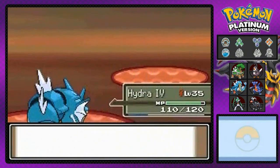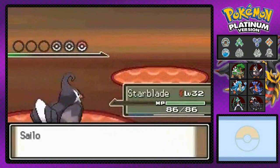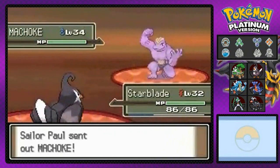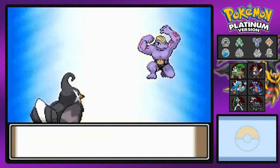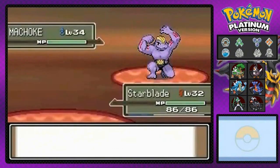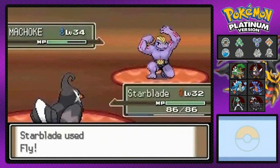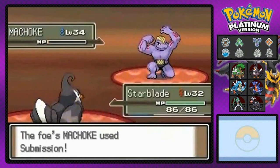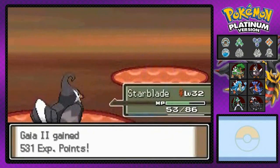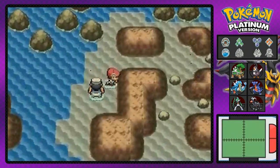Everybody's getting experience points. Look at that — Staravia ready, taking on a Steelix right here with the championship belt. The Fly attack — let's get ready. Starblade Fly attack for the win! It didn't faint but it's putting me into submission. You faint because of that recoil thing, which is hilarious. Alright, that's how you do it, let's move on.